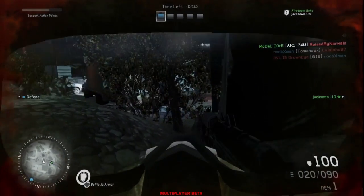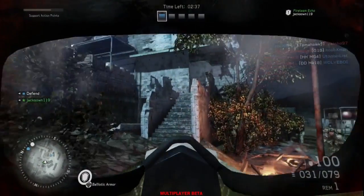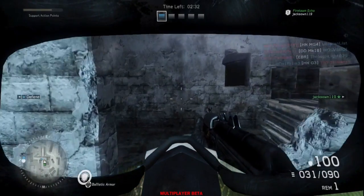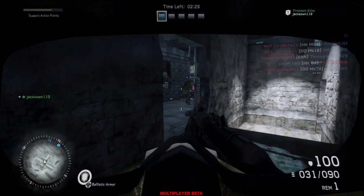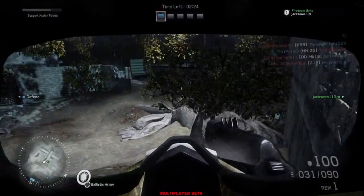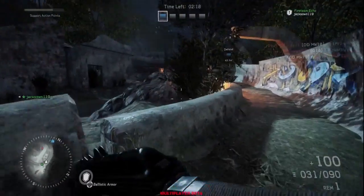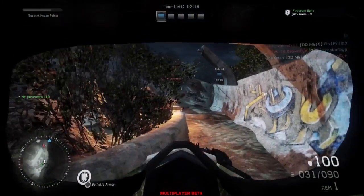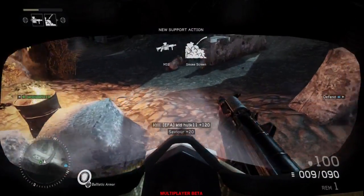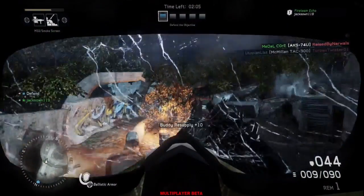I like to use iron sights on almost all my guns. The AKS-74U or the MK-16 are the only two guns for the demolitions class in the beta. I usually use the AKS-74U because it's simpler and smaller. I like to use the iron sights because I can see the screen more. With that full face mask on, I want a smaller sight so the bigger sight doesn't take up the entire screen — just in case there's an enemy to the right or left of you, you can see them with the smaller sight.